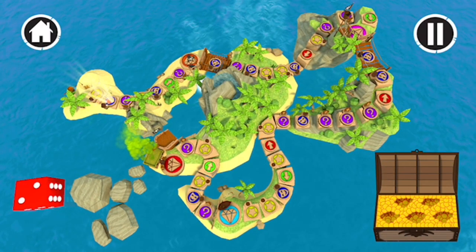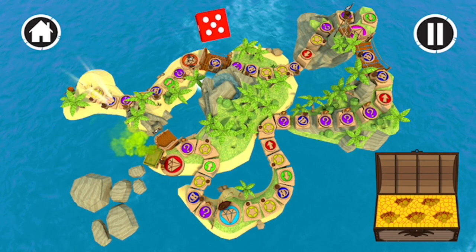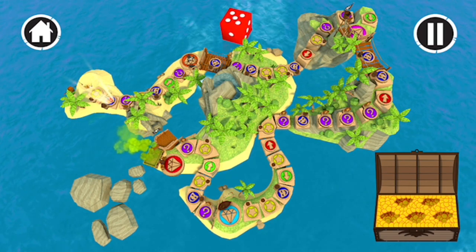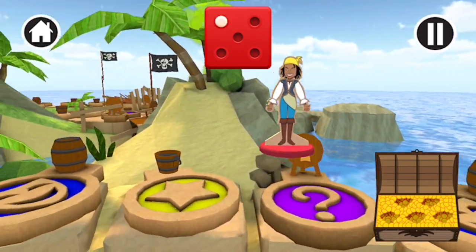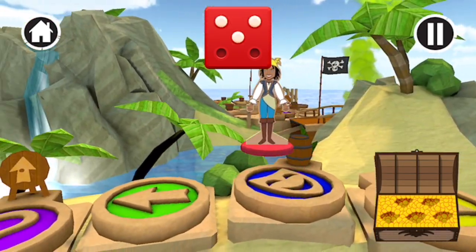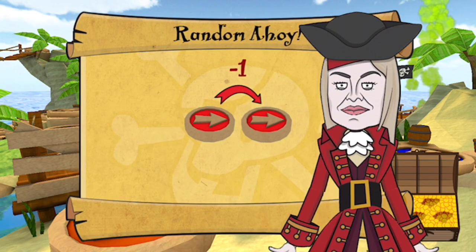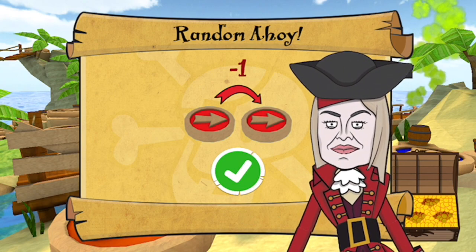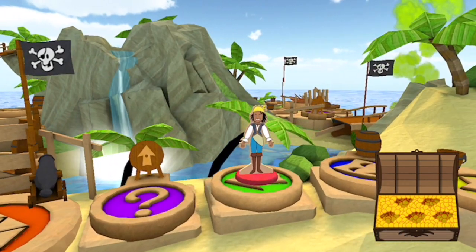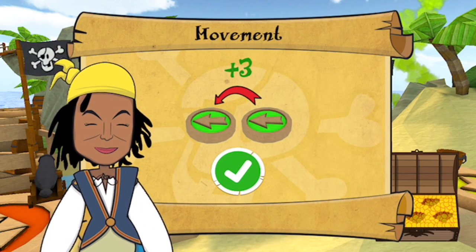Tap, swipe or shake the die to move your piece! You rolled a five! One, two, three, four, five! It's a random ahoy! What will it be? Looks like someone has to go back a space. It's a message in a bottle. It says to move forward three spaces.